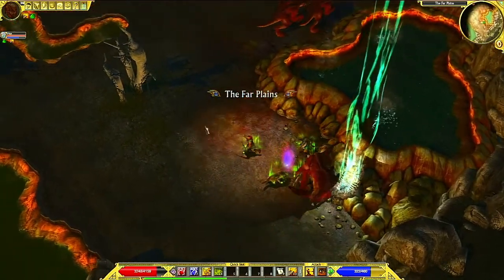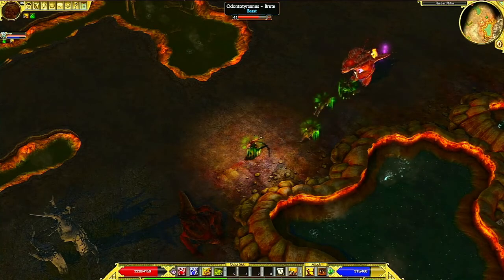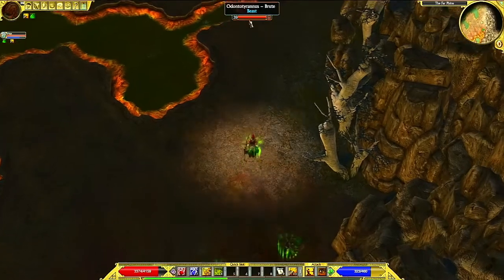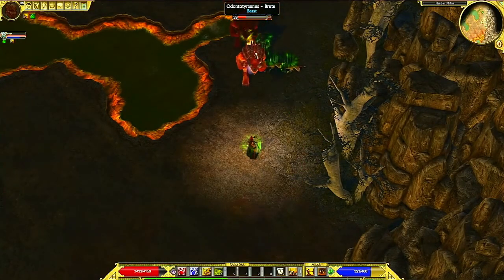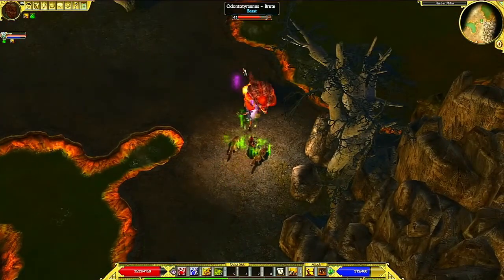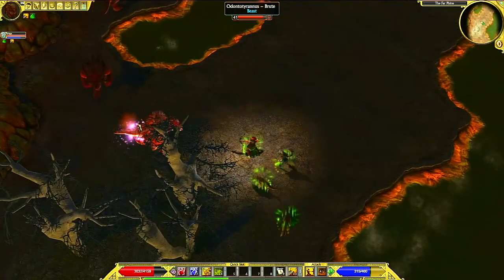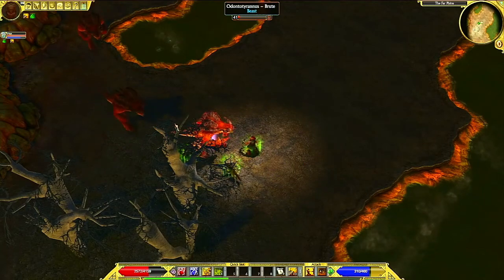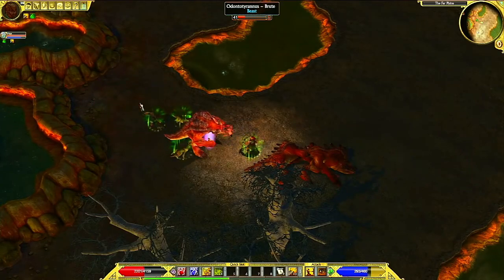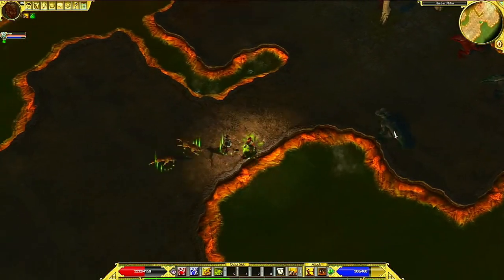Rebirth Fountain. Is that our first? I think so. These maps all run together. That would be how we get from one to the other. We're still in the Far Plains. How can we both be in the Far Plains and be in the Near Plains at the same time? I don't see anything saying we're in the Near Plains. How can we be in the Far Plains and be so near to them at the same time?